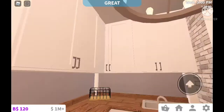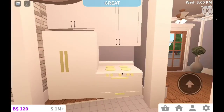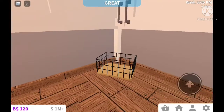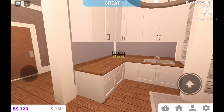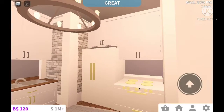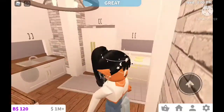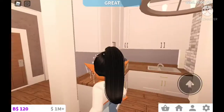Over here we have the kitchen, which also turned out nice. Overall, this house is one of my favorite houses I've probably ever built. Ignore this random basket — I don't even remember where it came from — but other than that it looks so nice. I just love the touch of the brick wall, it just came together so nicely. And I love this chandelier I put here too — I've basically never used this light before, but it turned out looking so good in this area.